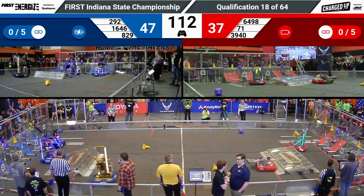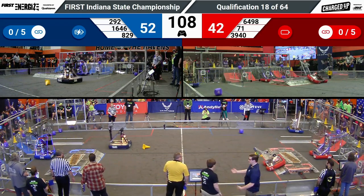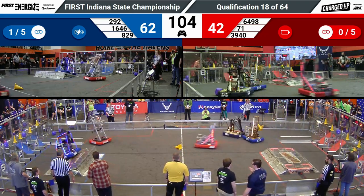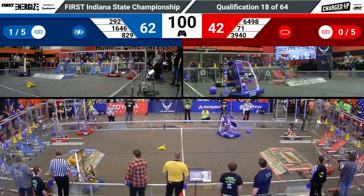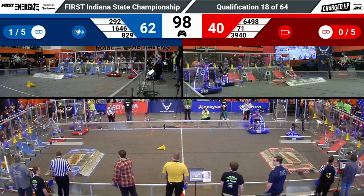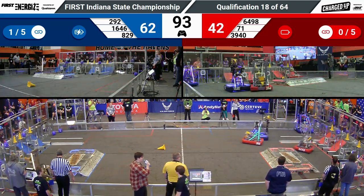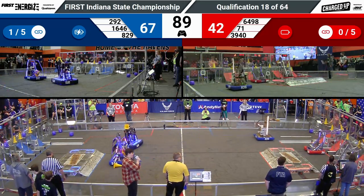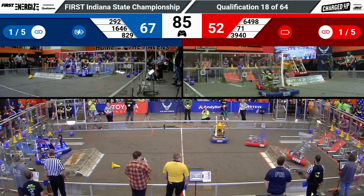1646 Precision Guessworks lining up and carefully dropping a cone on the top node. Their partner 292 following behind them and scoring a link for the Blue Alliance. That's going to score the Blue Alliance not only 5 points for each of those cones on the top node, but also an additional 5 points for the link, which is scoring them 3 in a row. A minute and a half remaining.